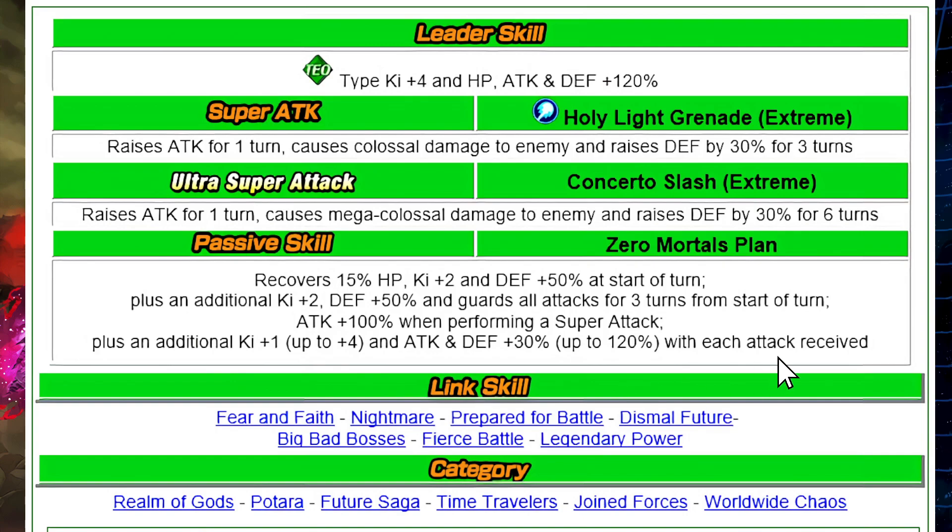They developed this unit fantastically in the EZA design. When linking up Goku Black units, you typically get five to six links active — especially with Big Bad Bosses. The link skills are: Fear and Faith, Nightmare, Prepare for Battle, Dismal Future, Big Bad Bosses, Fierce Battle, and Legendary Power. These are super strong, and the synergy with other Zamasus and Goku Blacks is a big reason people love this unit.